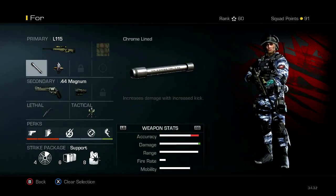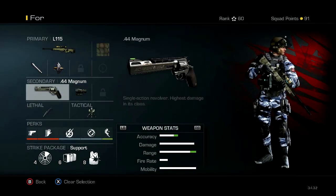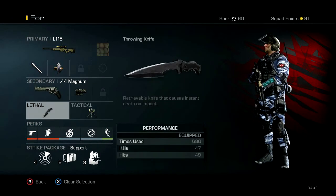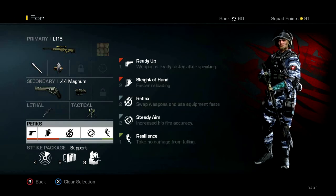My next class is the L11. This is for like a pistol sight switch or something like that. Got my throwing knife, my trophy system. Here are my perks.